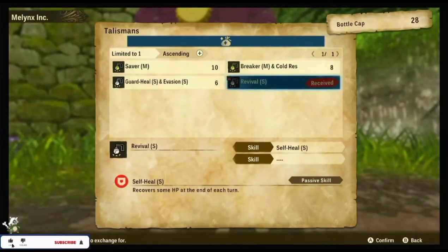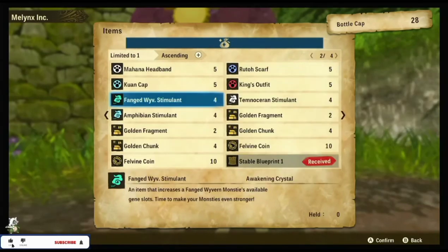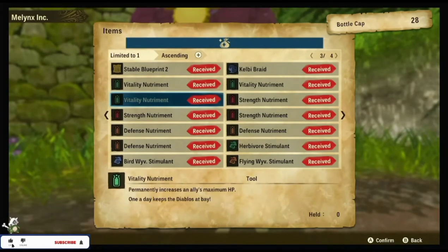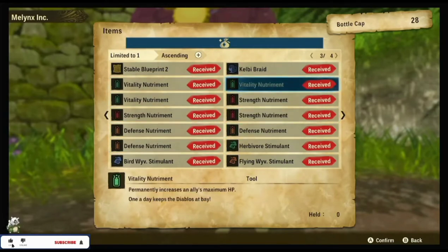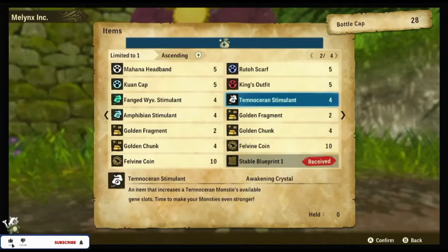Tip number five: get the vitality, strength, and defense boosting items from the Melynx Inc cat to improve your stats and permanently improve the stats of your monsties too.